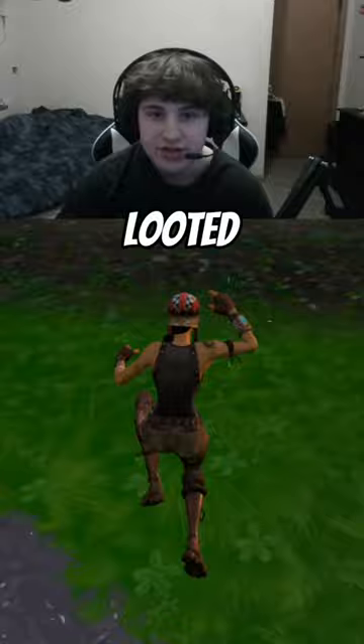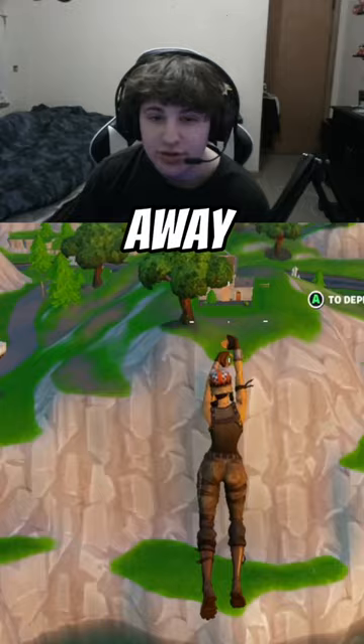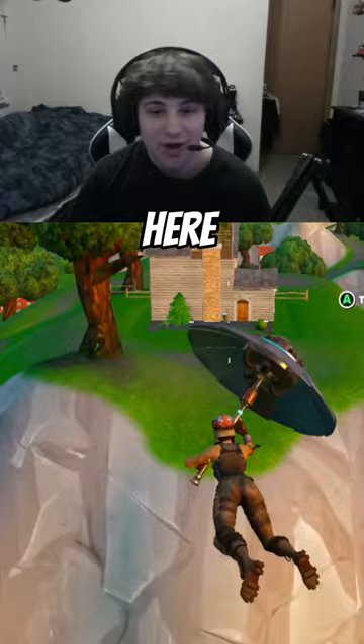Once you're all looted up, all you want to do is head to this hidden rift that is behind Flush Factory. Now you're going to hit this and you're going to go ahead and glide right to the house. Once you get to this house right here, you can get some extra loot right away so that you are good to go. Usually nobody lands here, but in my situation someone was already here and I eliminated them.